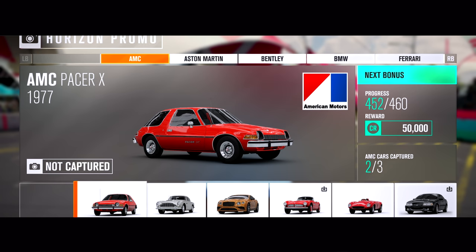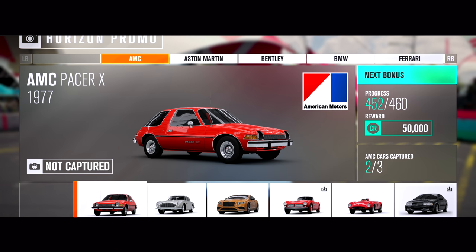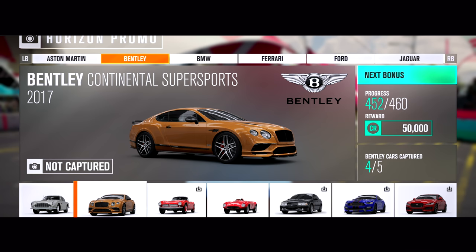Like the AMC Pacer X — this car will be a brand new barn find next month in April. All you have to do is complete a race in an AMC to receive it. The Forza Dom for this car will be from the 7th to the 10th of April.